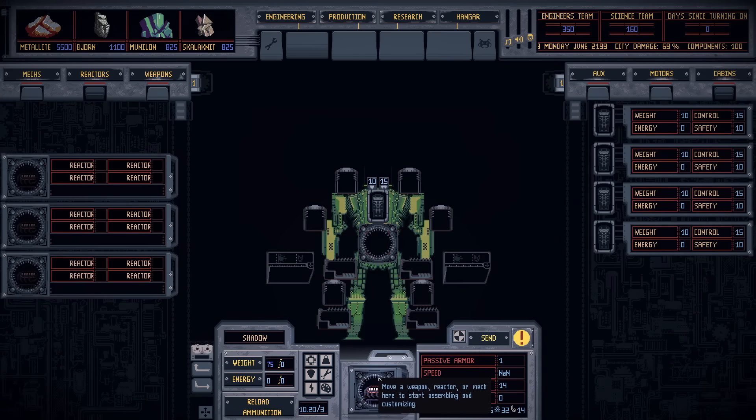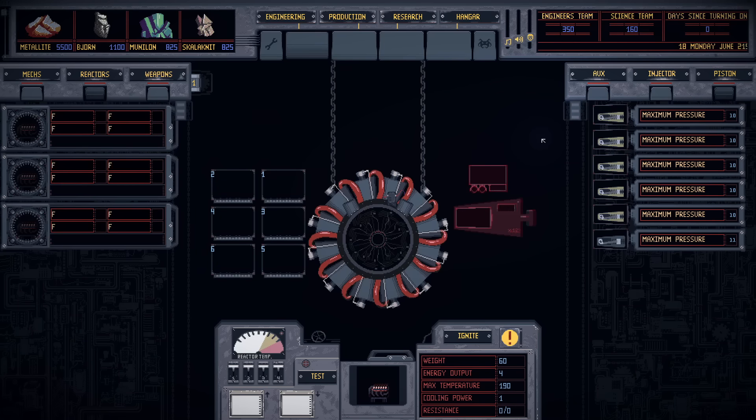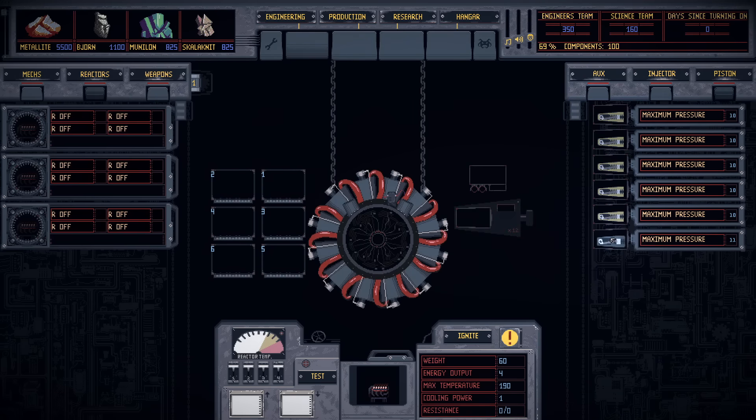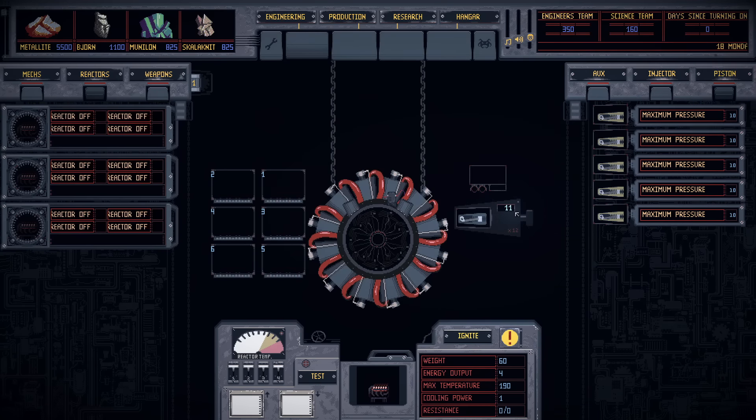So drag the reactor down to the workstation and construct it. Even though there aren't many components in the mech, some of those components are themselves made up of many components. First things first, we've got to put on a piston or something. There are a bunch of basic ones and one that's a tiny bit better. What does this actually do, by the way? It makes that number go up. I don't know why that number's good, but I'm going to assume big number means good.